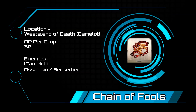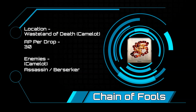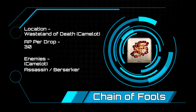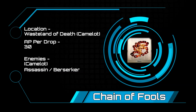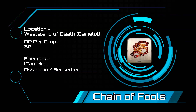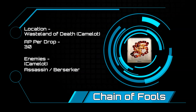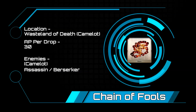Chains of Fools — this one is for those of you who are currently skilling up and ascending Camelot servants. There is only one real place to farm if you are farming chains, and that is the Wastelands of Death. At 30 AP per chain, you are going to be spending a lot of time here. You will have a mix of assassins and berserkers, with the last two berserkers being fairly beefy. This won't likely be an easy three-turn node. The enemies range from level 45 to 59, with the top boss clocking in at 93,000 hit points.